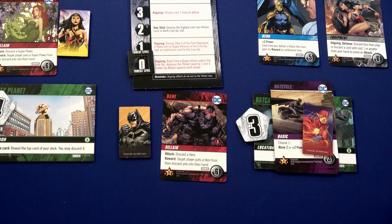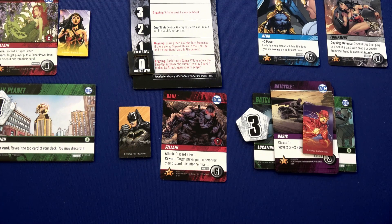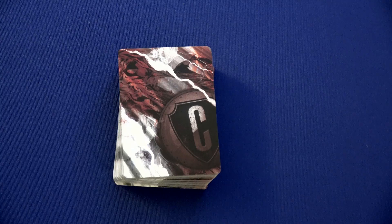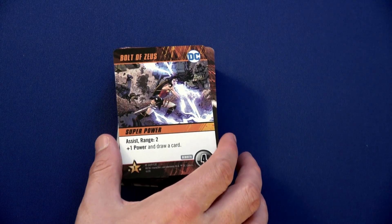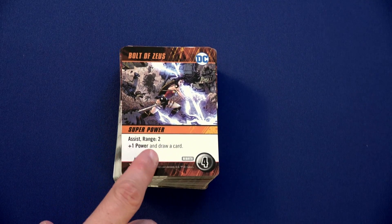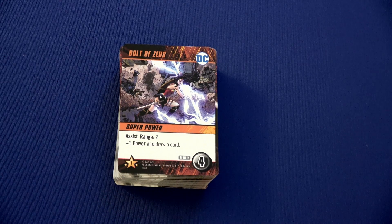Moving to Batman's turn. Both villains are in locations with characters, so nothing will move. Bane will attack Batman, but Batman has to discard a hero — and he doesn't have any heroes in his hand, so nothing happens. We draw another card and have Bolt of Zeus — an assist, range two, plus one power, and draw a card. That would be amazing for Wonder Woman, so it goes into Batman's space for anyone to purchase.